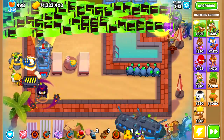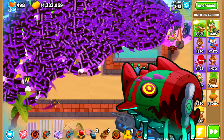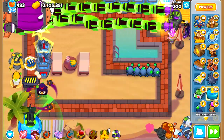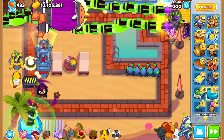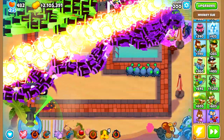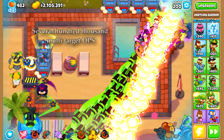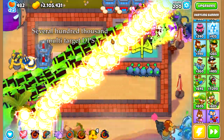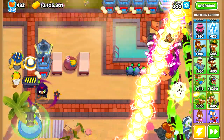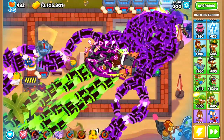That means it could easily take down the tier 4 Elite Bloonarius alone — in other words, it's a monster. Here it is taking down round 200 on its own with ease. As you may notice, the normal missiles go through the BAD because of their pierce, but the ability missiles don't. It appears that the ability missiles cannot be buffed in terms of pierce, but the ability speed can be buffed. Counting everything in, the MAD is capable of hundreds of thousands of damage per second versus MOAB-class bloons, making it the go-to for bosses and late-game situations. And while the MAD is a very strong tower, it used to be a lot stronger.